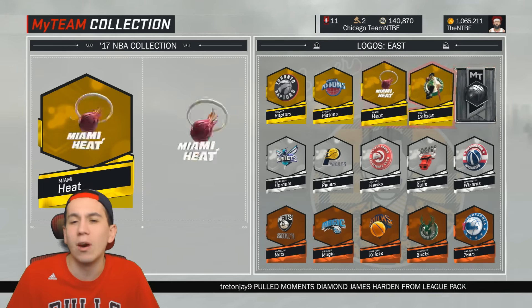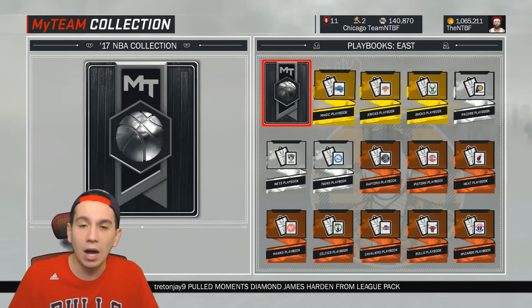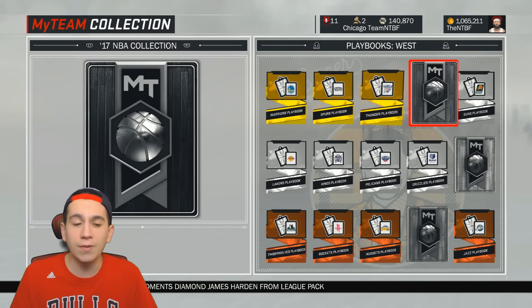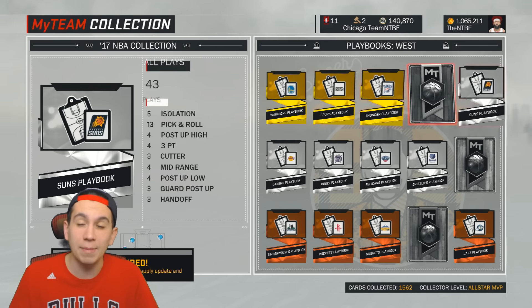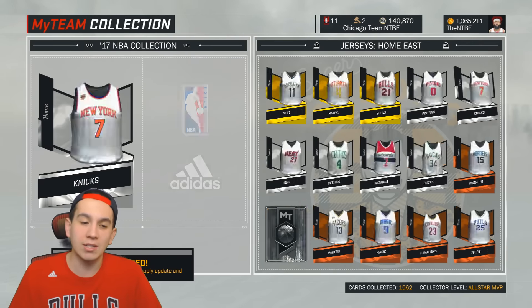I don't even know what logos they are, but we're missing two logos right now. Missing one playbook with the East and three with the West, so those are a few cards I should probably try to pick up. I am less than 40 cards away from getting Diamond Grant Hill, and that's a card I've wanted for a while, so I'm going to try to do that.